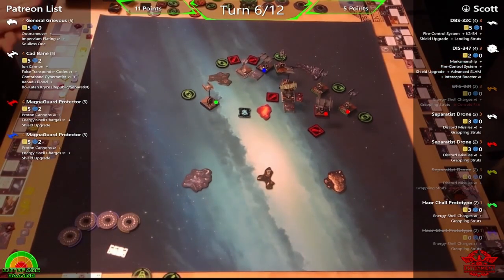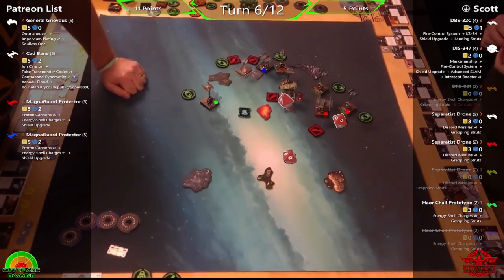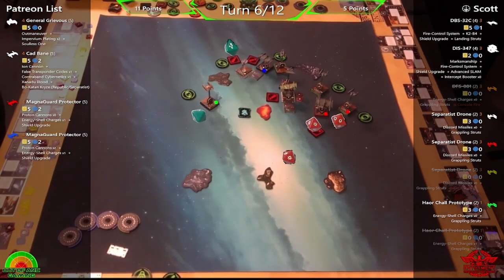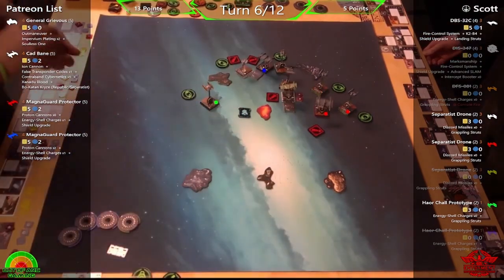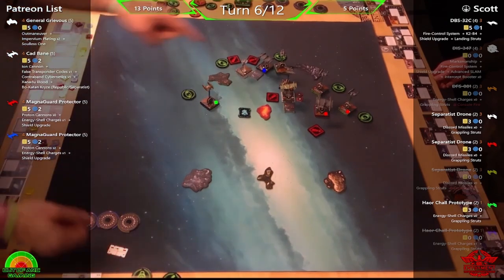DBS-32C target-locks Cad at the start of engagement but False Transponder Codes triggers and removes it — a missed interaction caught later. Phil then fires — he looks away and loses track momentarily, but it appears to be Cad shooting at the Tri-fighter at range one, which Phil realizes was the wrong order: he should have shot Grievous first, as that would have been the better shot. Now Grievous has no shot.